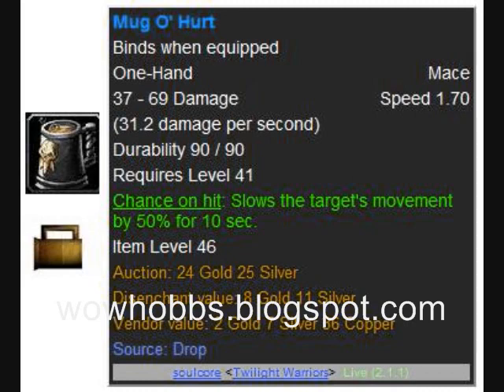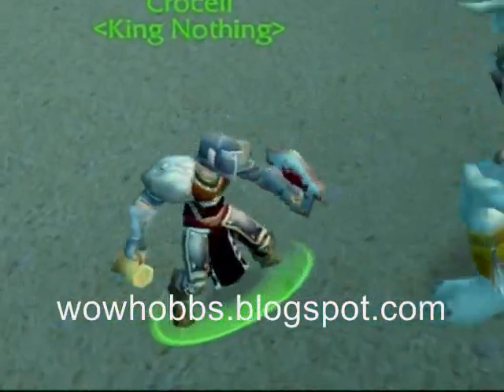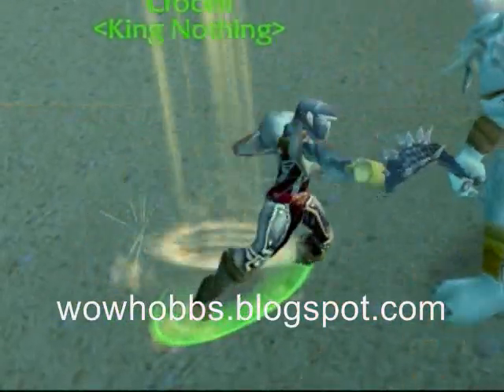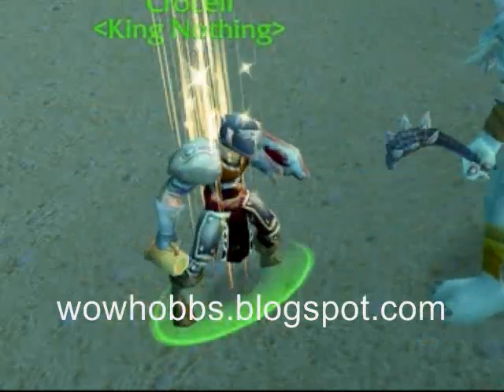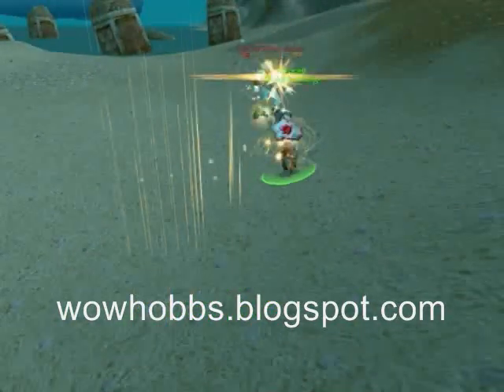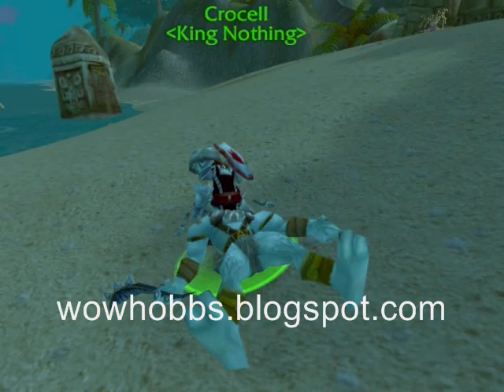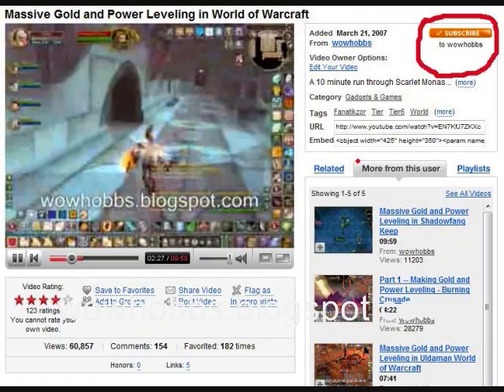So this week's weapon is the Mug of Hurt, a level 41 blue. You'll find it on the Auction House or as a random drop. It's got decent stats on it. It slows your target, but the best thing is hitting your mob with a beer mug — or for those of you who aren't old enough, a root beer mug. The sound it makes when it cracks upside their head is pretty cool. It's just a fun weapon.